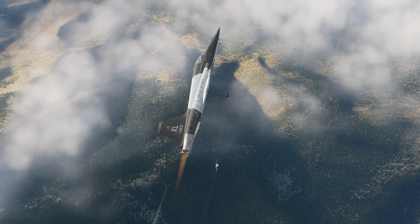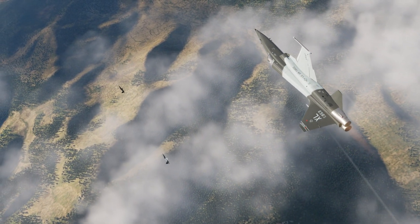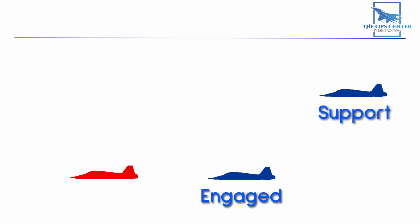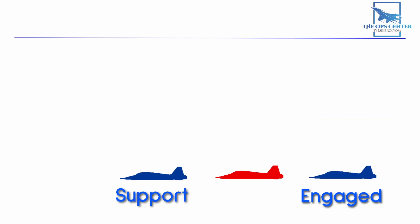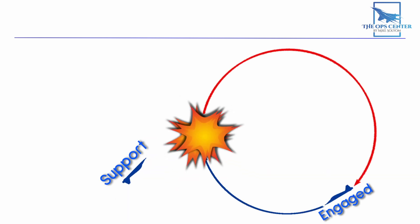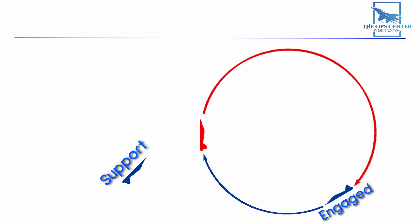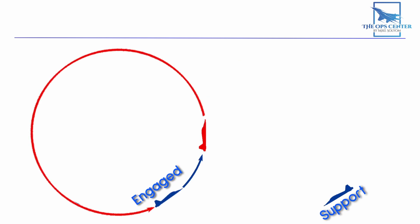The support fighter is always maneuvering for a shot while also de-conflicting from the engaged fighter. In double attack, you never have two fighters on the offensive at the same time — it's always just the engaged fighter on the offensive, and if that offensive position is ever in danger of being lost, the support fighter is called in and roles are reversed. That's not the case in Loose Deuce, where the support fighter has the freedom to take a shot without getting permission first. One thing that stays the same between both doctrines is that it is the engaged fighter that has the focus of the bandit, so the engaged fighter still forces the bandit to fly predictably while the support fighter lines up for a shot. And if the bandit ever switches focus, the roles will swap too.